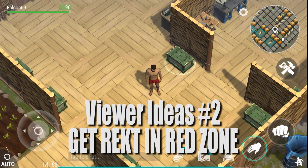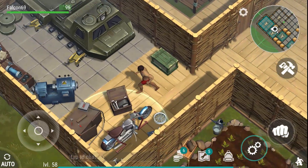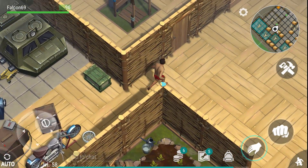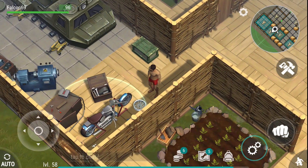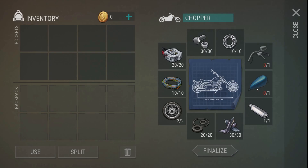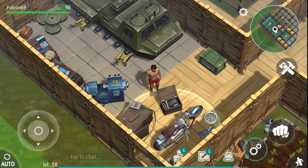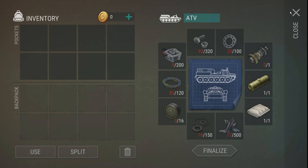We did the first viewer idea last time — people asked me to start building the ATV. Obviously you cannot complete it just yet, but we do have it set down. I actually moved my bike from the middle of the living room down to my quasi-garage, where we have the ATV being built and the chopper as well. The chopper is done.